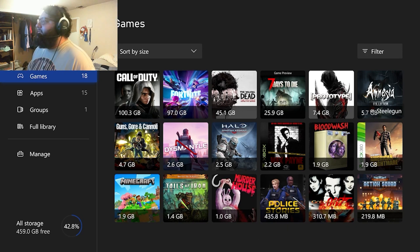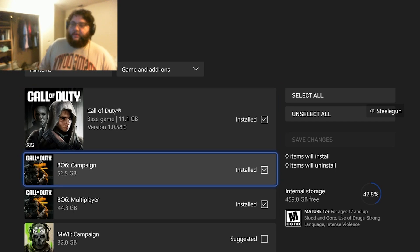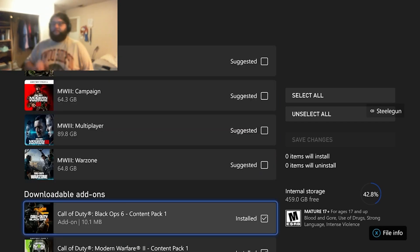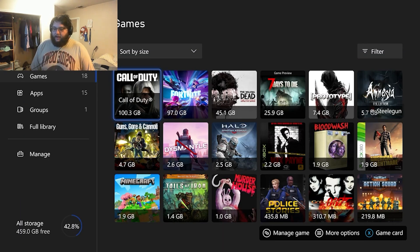To play Black Ops 6 you just need to install six items total: Call of Duty itself, the Black Ops 6 campaign, the BO6 multiplayer, Content Pack 1 for Black Ops 6, Content Pack 1 for Modern Warfare 2, and Content Pack 1 for Modern Warfare 3. Stay tuned — I'm going to start uploading multiplayer, campaign, and zombies videos. If you're interested, leave a like and maybe subscribe. Thanks so much for watching, I hope this was helpful, have a great rest of your day!